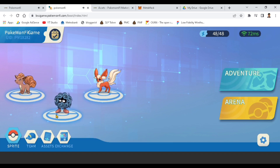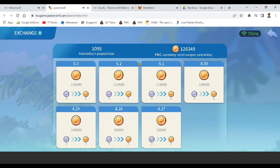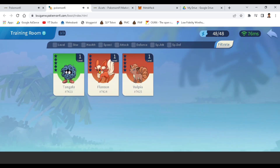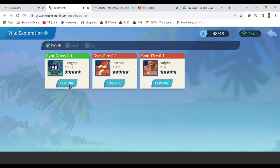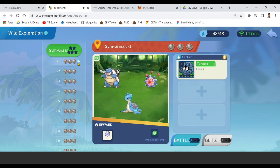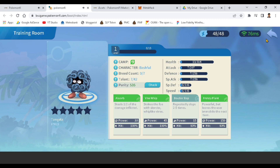You now have your team ready to battle in the Pokemon battlefield. Back on the main screen, I don't have any assets yet since I haven't started the game. Here you can exchange your tokens. To get tokens, click Explore to start leveling up Pokemon — but I can't battle yet because I don't have enough sprite.